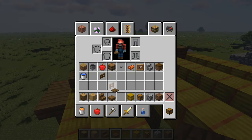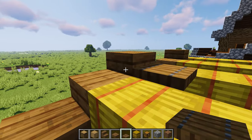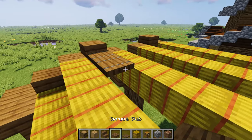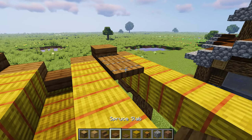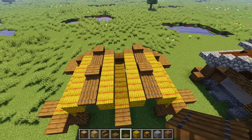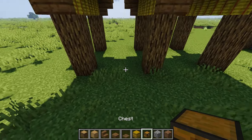For the top, we're going to grab some trapdoors and place them at the lower side of this slab. We go one slab and then two trapdoors, then two trapdoors, then two trapdoors. Now from here we're going to head around to the back wall.